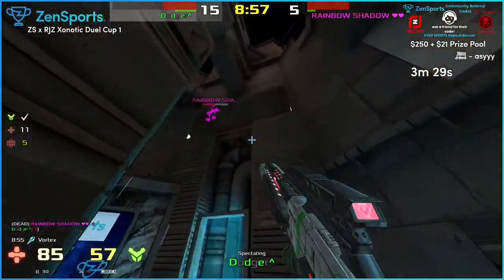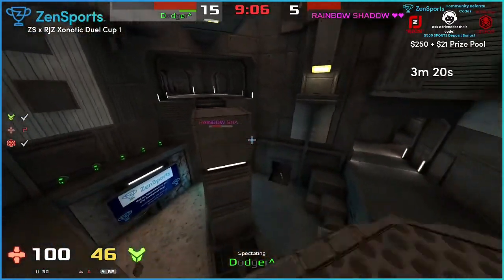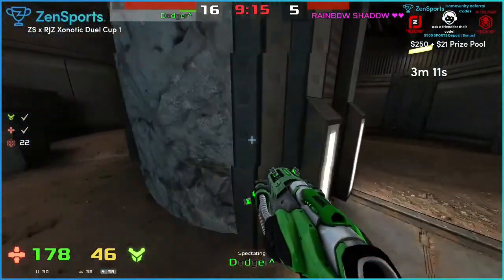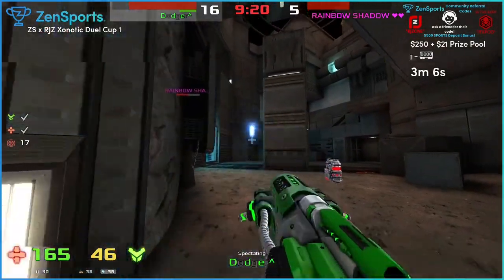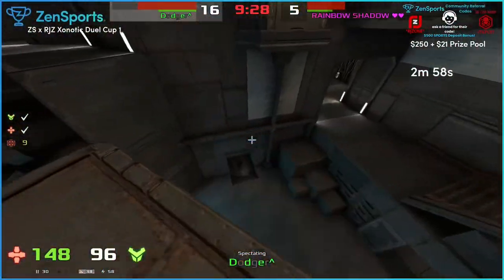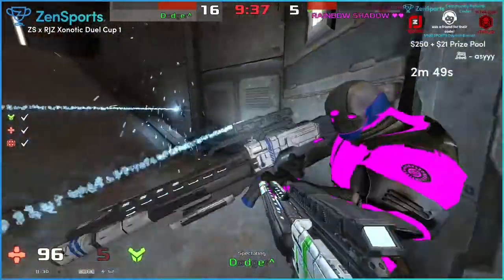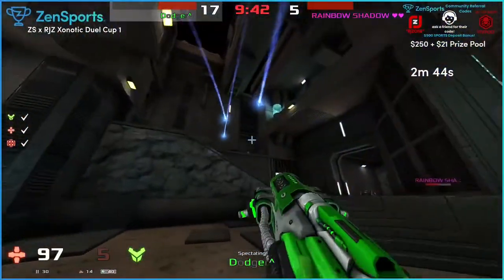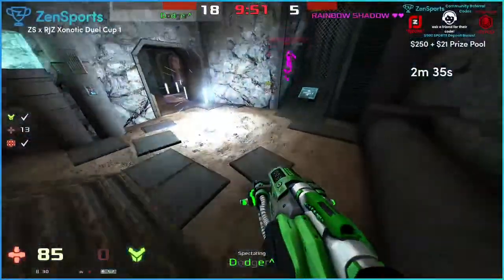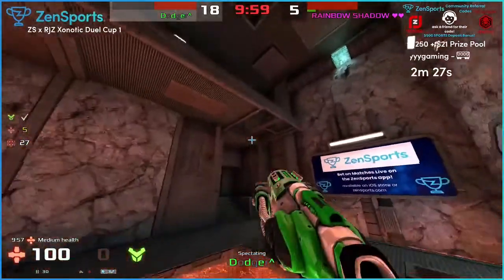He knows exactly basically where they're gonna land. One minute remains. Last 30 seconds here. And we're going into the third map. Great combo by Dodger. Not much that Rainbow can do here. Game over.